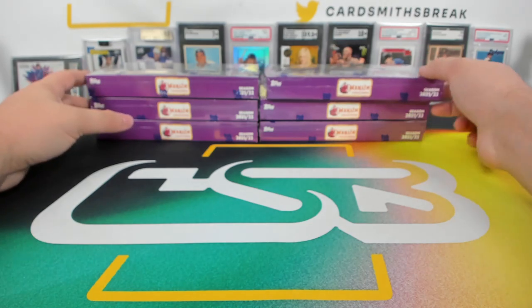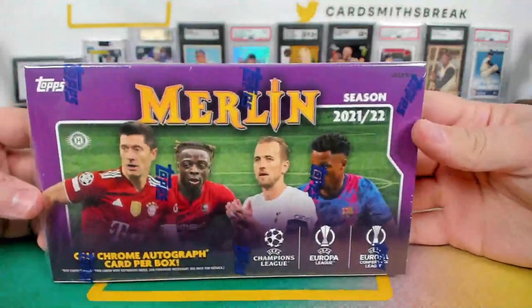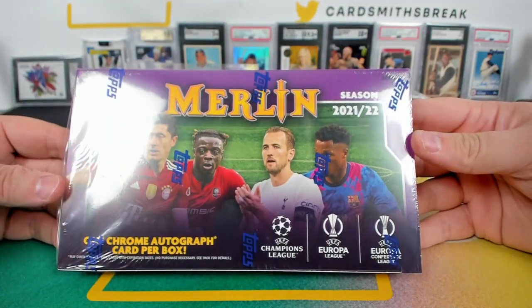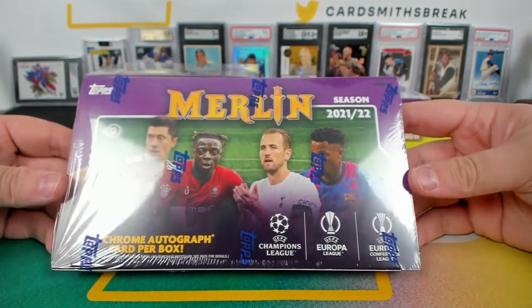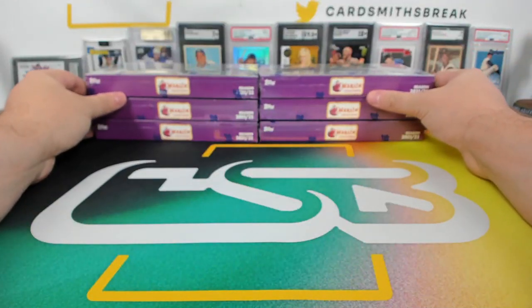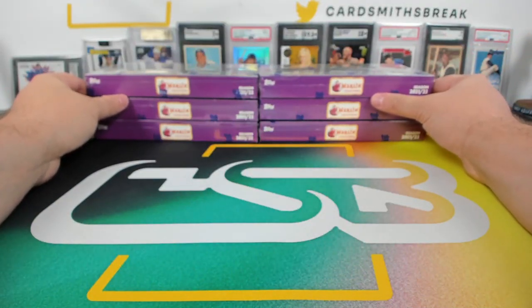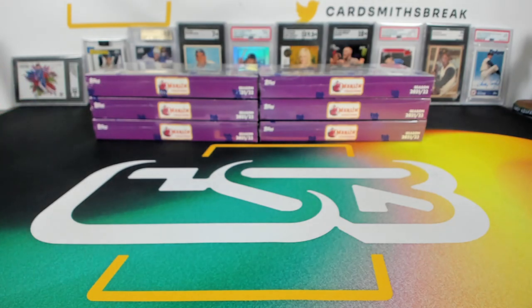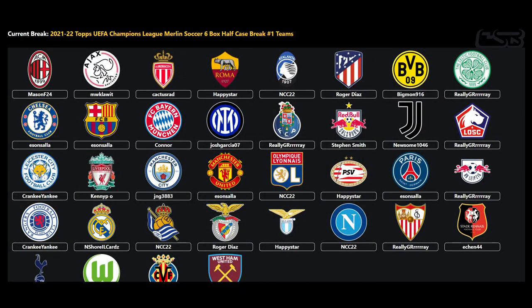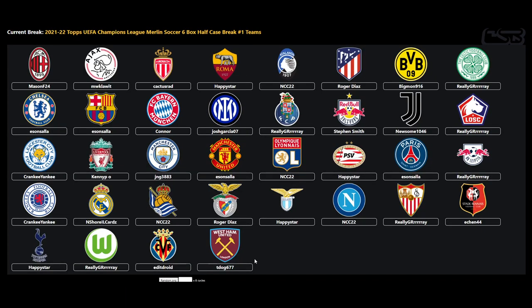All right, next up the brand new Merlin Soccer — one of my favorite products from last year. What's the Europa Conference League? Love that little logo. Good question — classy. I'm not exactly sure. I need to show the teams better. This was a team break, so you probably remember — this is number one, and there is a number two happening right after this one.